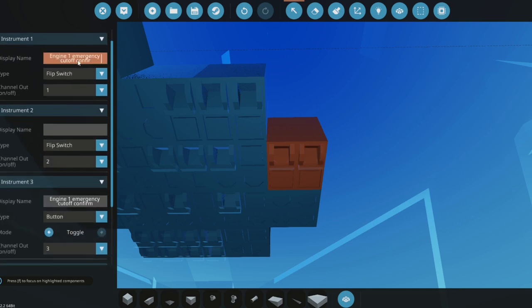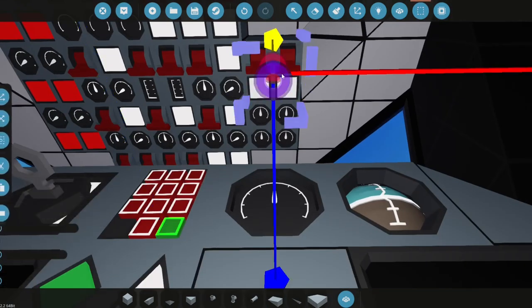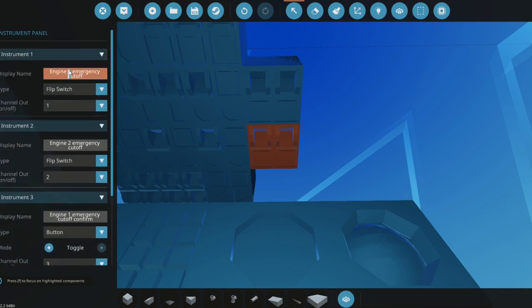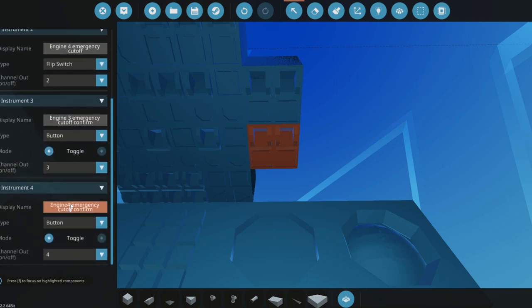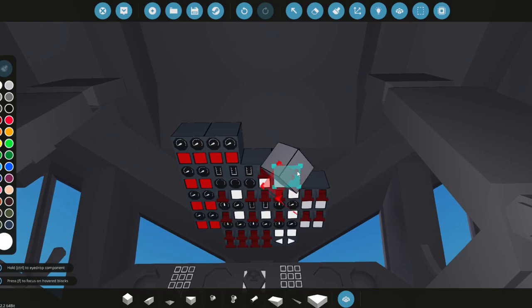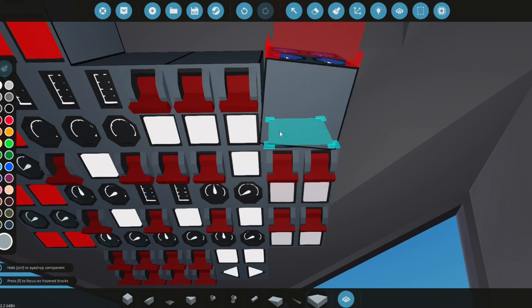We won't do the confirm for the second row. Engine two emergency cutoff is set. We'll copy and paste this for engines three and four, renaming them accordingly. That covers engine one through four fire suppression and emergency cutoff.